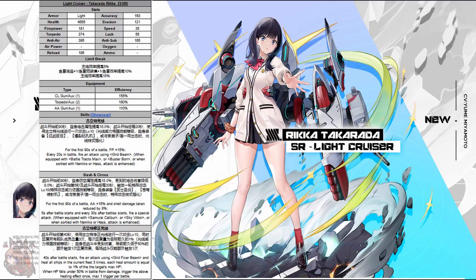Skill number two: for the first 90 seconds of the battle, the anti-air of this ship is increased by 15%, as well as shell damage taken is reduced by 8%. So that's just a damage reduction. It's very similar to the first skill, which is offensive, and this skill is more defensive. The first skill only boosts firepower, not torpedoes, but this skill boosts her defense against aviation damage with the AA, and reduces shell damage taken.